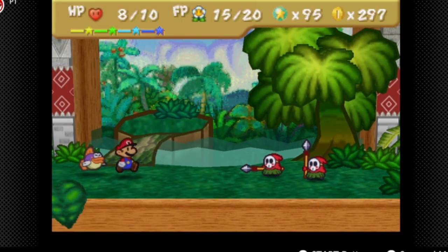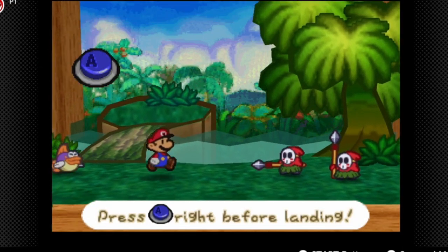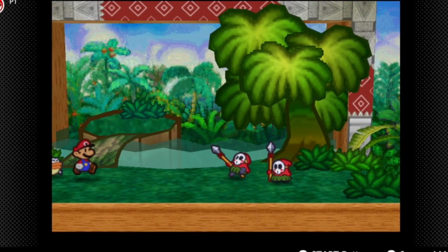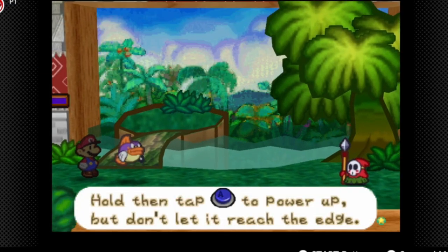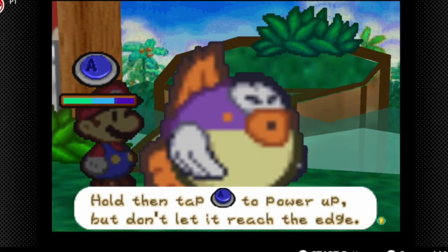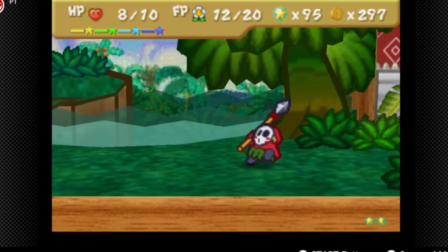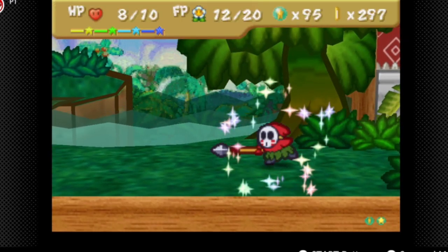Did I just get rid of Power Quake? Did I just get rid of the Quake Hammer? I did. But I guess we can kind of show off Sushi's attack. Sushi can belly flop and squirt. So we can hold and tap A to power up the belly flop.